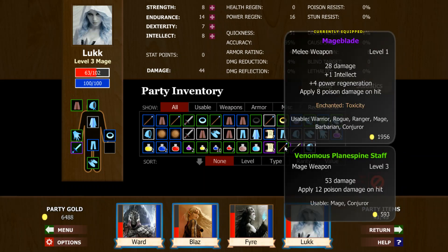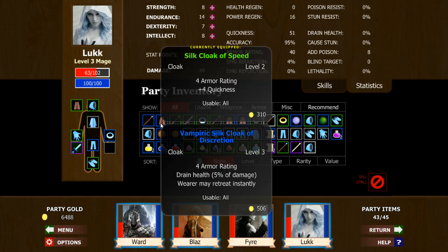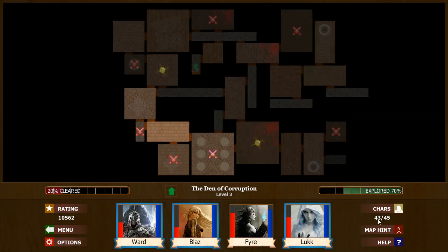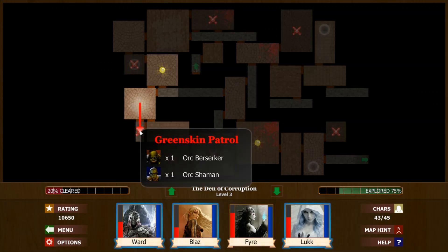Now we've got another Staff with Poison — that's really nice. But we're not getting what we need, which is regen items. A sword with Poison on it would be good. We're just getting Drain Health, Instant Retreats. We've got tons of them with Drain Health and here's Instant Retreat. This is ridiculous, absolutely craziness. Orc Berserker and Orc Shaman — this is going to be really tough.